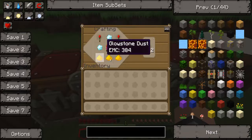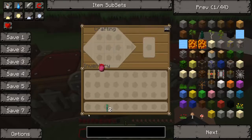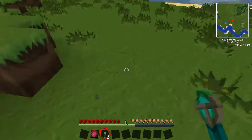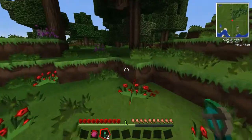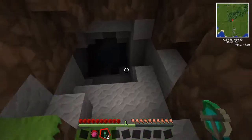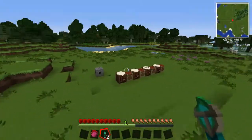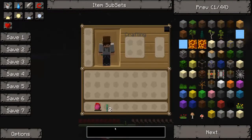So it's three diamonds, three glowstone dust, and two redstone torches per two interdiction torches. Now these interdiction torches are really good. If you put one down you may think it's just a different colored torch, but you have to wait until there are mobs - because these interdiction torches are really more for protection than for lighting. They are basically mob repellents. I'm going to set it to midnight to demonstrate.